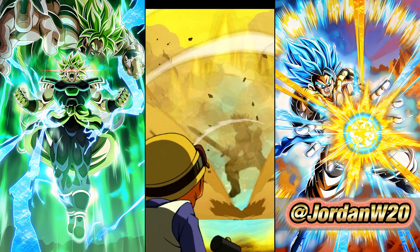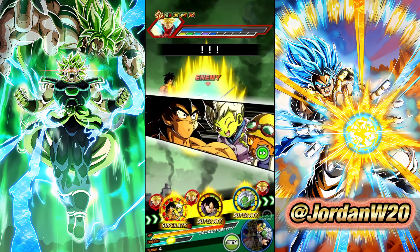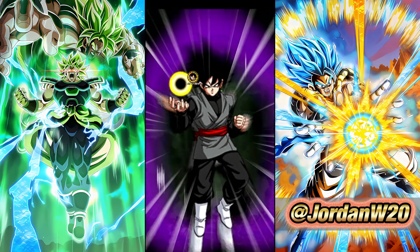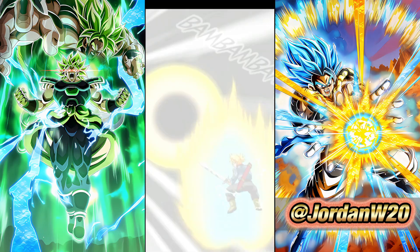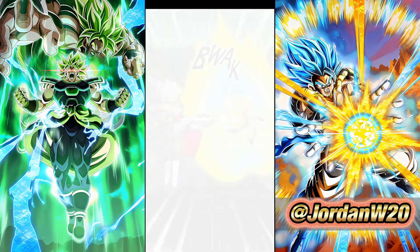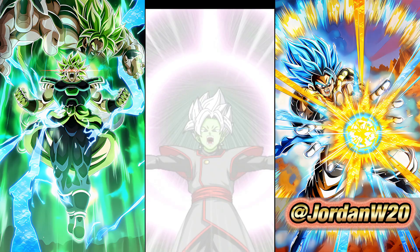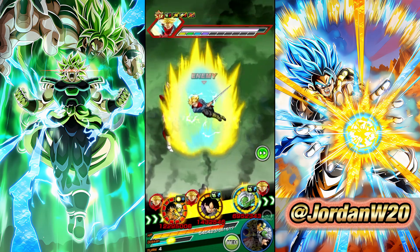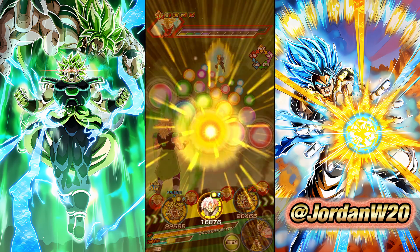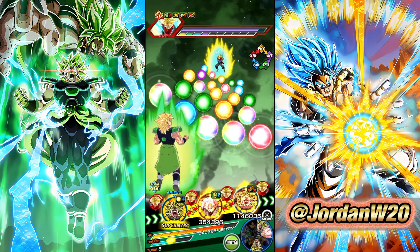Alright everybody, water break - go get your water. Broly Chili Limo's value has definitely gone up after their EZA - they are a much better unit, but their overall purpose remains the same: get seven orbs and dodge. They've tacked on some other really useful abilities, made their support better, and they also just have that 50% chance to dodge baseline now, which is good.